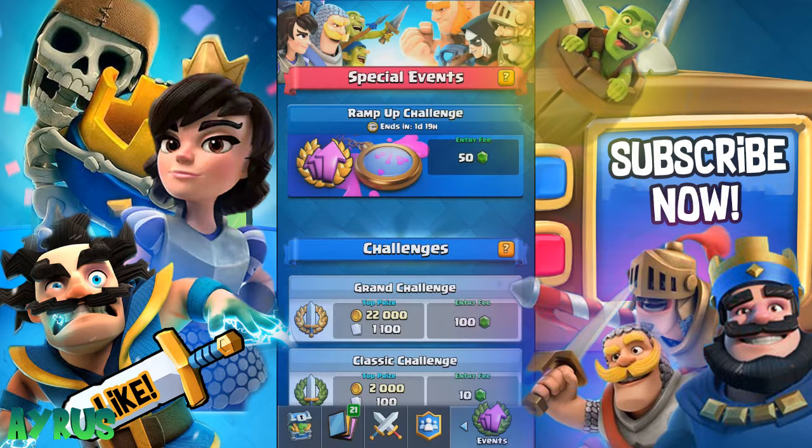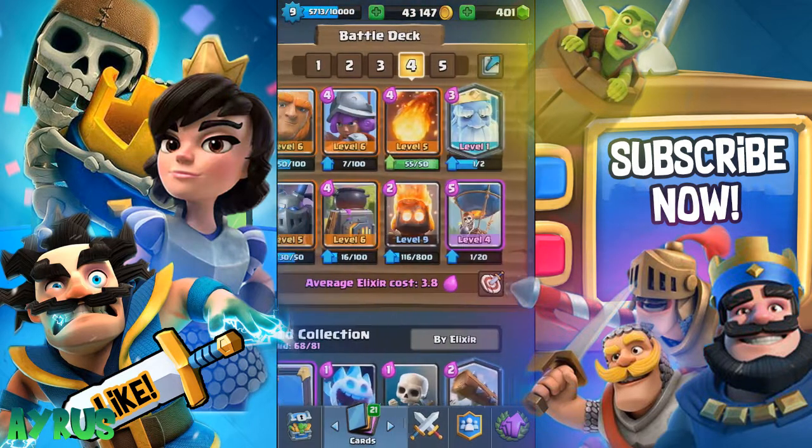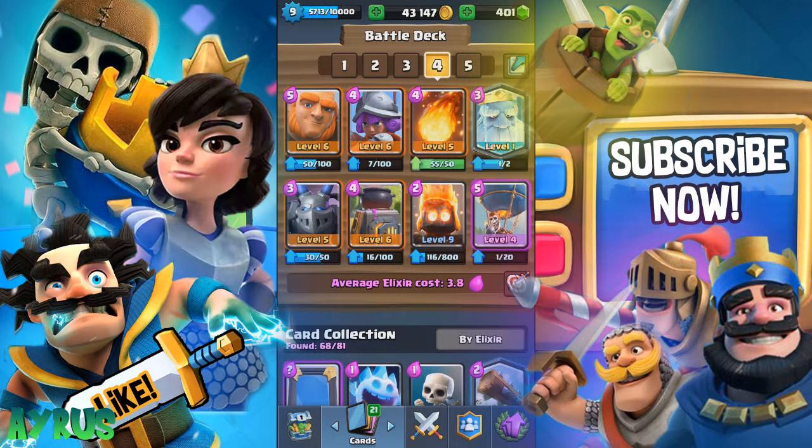Let me show you my deck. We have the Giant, the Musketeer, the Fireball, the Royal Ghost - I got the Royal Ghost from the Magical Chest, super cool card. It's not that great on the ladder but for challenges it definitely comes in handy. We also have the Mega Minion, the Furnace, and the Ice Fire Spirit.